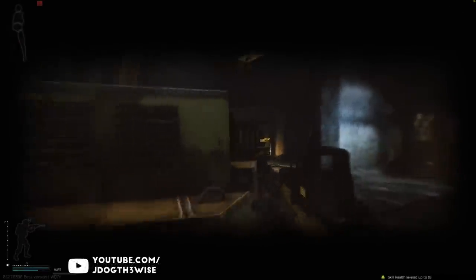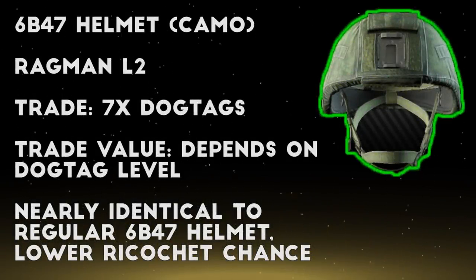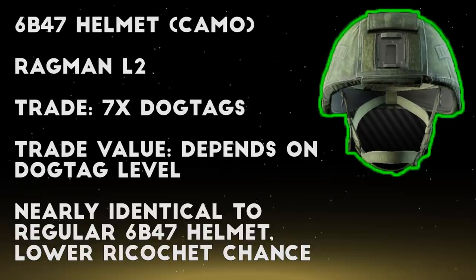Next we move on to level 2 Ragman, who has a few barter trades worth considering that can be pretty useful for the mid game. First we have another 6B47 helmet barter, this time for 7 dog tags of at least level 10. This trade is unlocked after completing the Therapist Pharmacist quest, and is a pretty useful way to get the helmet on the cheap. This one also has the camo cover on it, which can make you harder to spot when you're hiding in the trees.